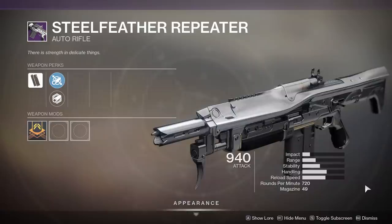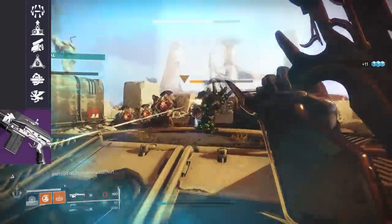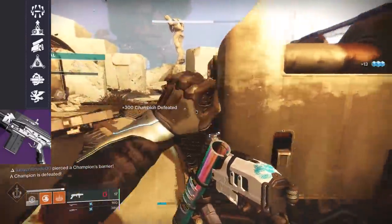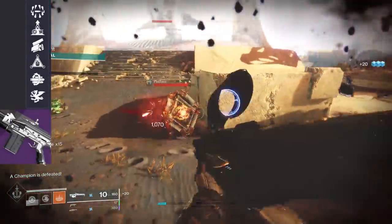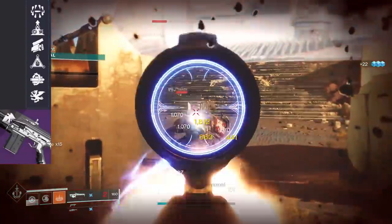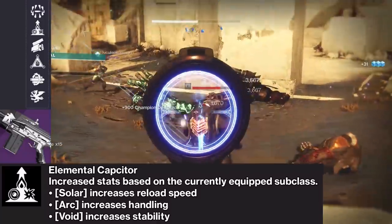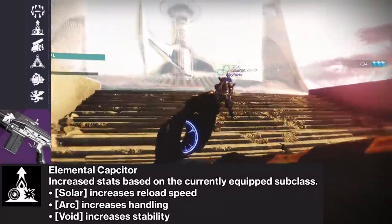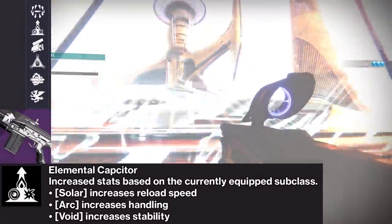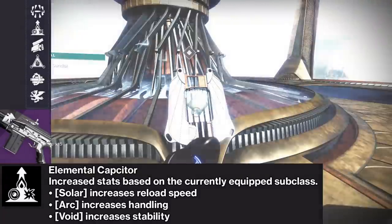First up is the Steel Feather Repeater, a 720 RPM Kinetic Auto Rifle. In the final column, this weapon can roll with some brand new perks from Season of Dawn as well as some old ones. First we've got Surrounded, then Elemental Capacitor, which is a brand new perk that increases the weapon's stats based on the subclass you're running. If you have a Solar subclass equipped you get a faster reload, with Arc you get better handling, and Void you get higher stability. That's actually a pretty creative perk.